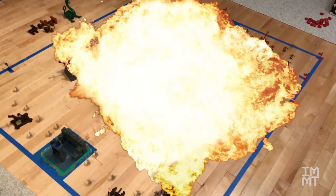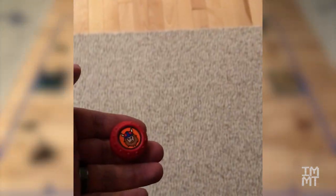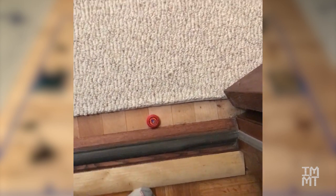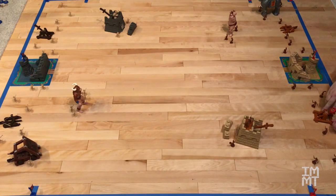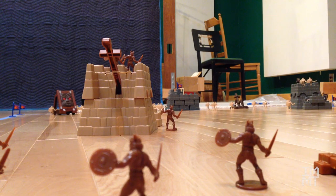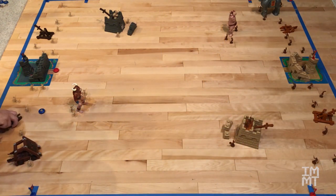Here we go. We're gonna flip a carom. She-Ra picked heads, and it's heads, so she goes first. We're gonna start with the traditional catapult. But you can see where it lands — it's right in the front, so I'm gonna need to move that out of the way.